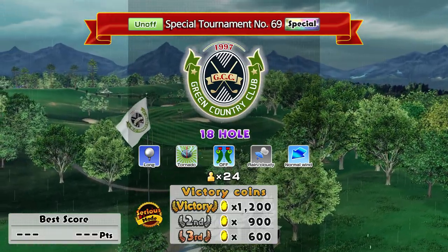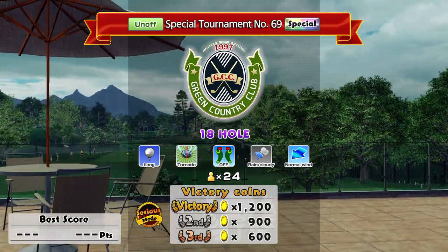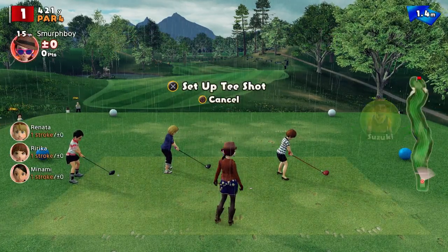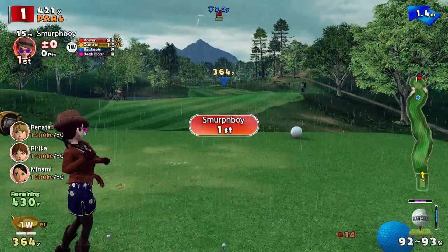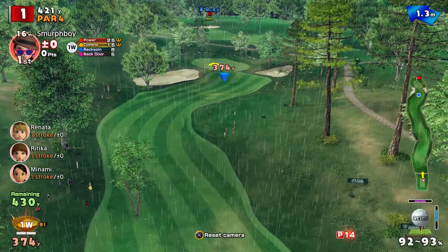Welcome back everybody, it's more of Everybody's Golf on PlayStation 4. We found another setup we haven't done: 18 holes of green, long tees, Tornado Cups. So we'll give it a go — it's in the rain, but it's standard wind, so we'll lose a bit on the carry and distance, but it should still be more than achievable to get some decent scores.